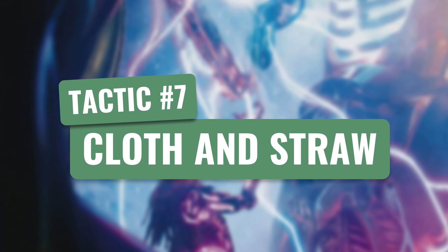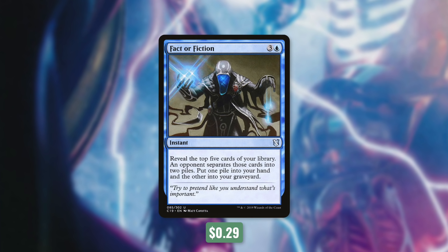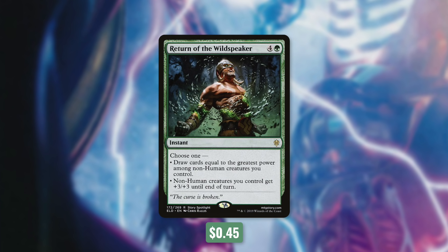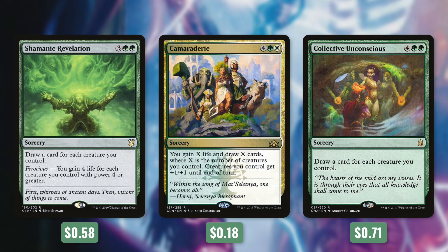So now let's move on to tactic number 7: Cloth and Straw. First up, there's Fact or Fiction, which makes us reveal the top 5 cards of our library — an opponent separates those cards into 2 piles, one of those piles goes into our hand and the other goes into our graveyard. Next up, we've got some very effective draw spells with Inherit the Machine and Rush of Knowledge. Inherit the Machine says draw cards equal to the highest converted mana cost among artifacts you control, and Rush of Knowledge does the same but for any permanent. Although our commander can be cast for as little as 5 mana, it technically has a converted mana cost of 10 — so with our commander in play, each of these are going to draw us 10 cards. Another way to draw a good amount of cards at once is Return of the Wildspeaker, which says choose 1: draw cards equal to the greatest power among non-human creatures you control, or non-human creatures you control get +3/+3 until end of turn. And then we've got some ways to draw cards based on the number of creatures we control with Shamanic Revelation, Camaraderie, and Collective Unconscious. Shamanic Revelation also has Ferocious — you gain 4 life for each creature you control with power 4 or greater. And then Camaraderie will also gain us 1 life for each creature we control and give all of our creatures +1/+1 until end of turn. Outside of drawing cards, we also need some ways to protect our things.